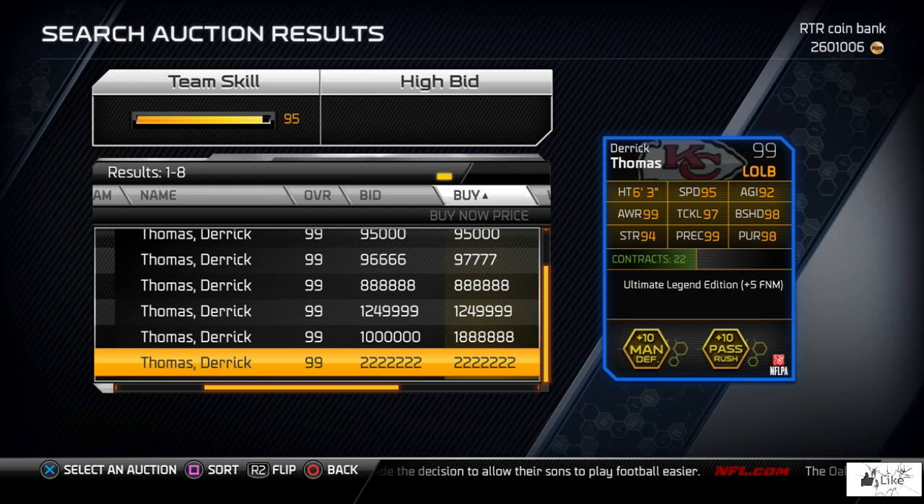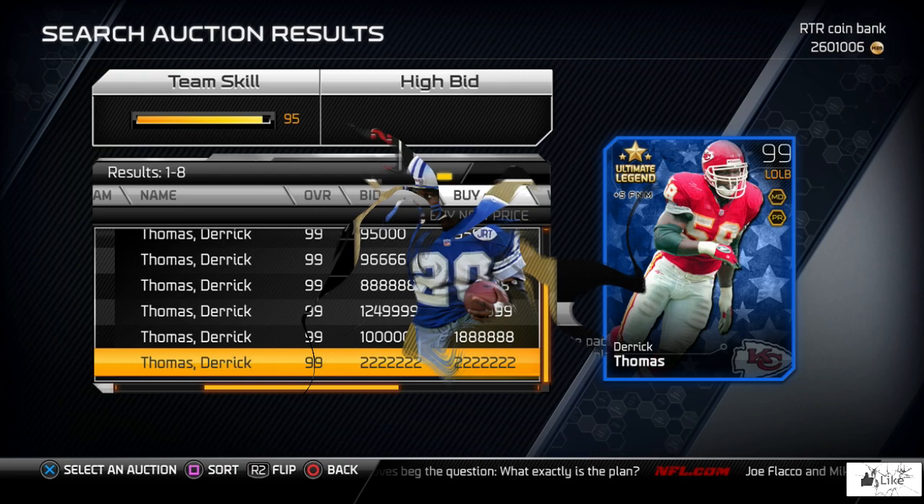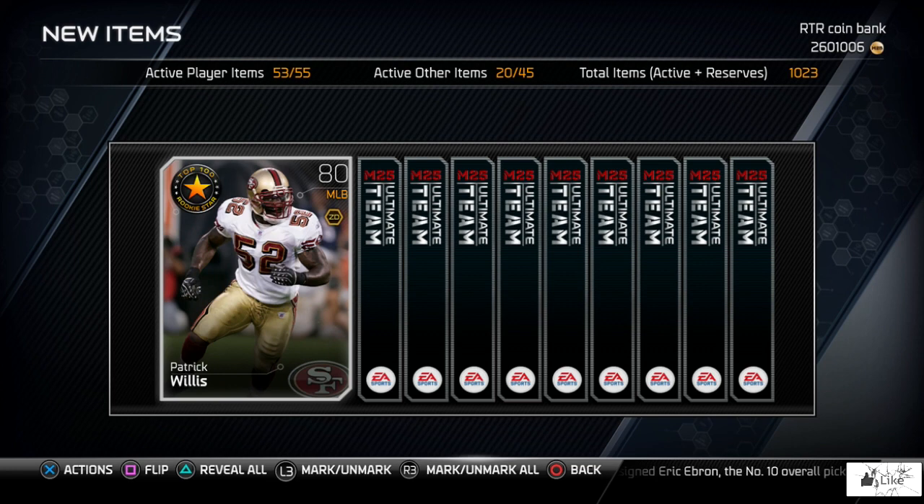95 speed, 92 agility, 99 awareness, tackling is 97, 98 block shed, 94 strength, 99 play rec, 98 pursuit, plus 10 to man defense and pass rush, and plus five to finesse move. This card looks absolutely amazing. Some people were thinking it could be Lawrence Taylor, which I'm sure we'll still get, but this week it's Derrick Thomas — the first Ultimate Legend this year to give a boost that's plus five, which is pretty sweet.